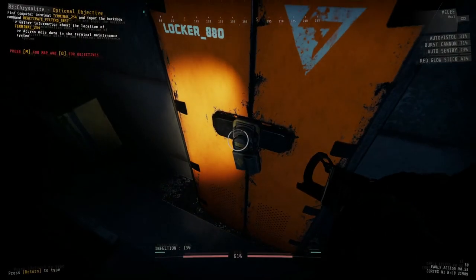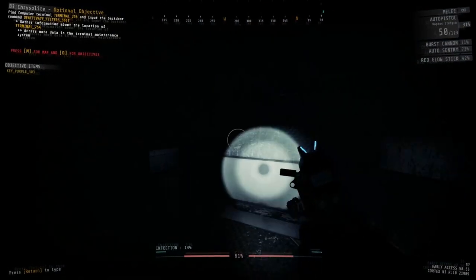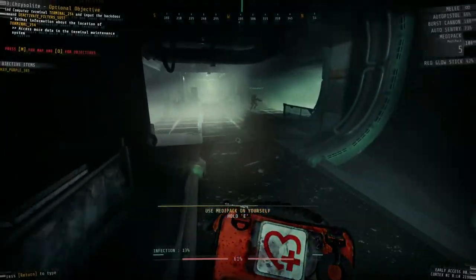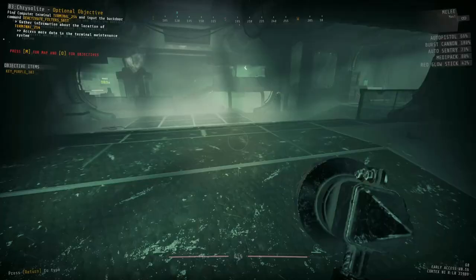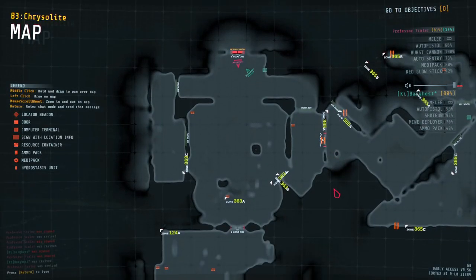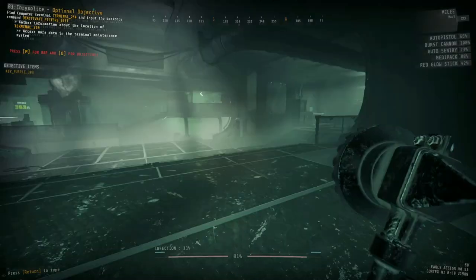Once you've cleared out the zone or just collected your keycard and resources, you can then leave and head back to zone 366's security door to get ready to deal with that. The security door to zone 366 is a Sustain 1 alarm, that is also a blood door, that is also a screech door. Let's start off talking about the sustain portion of it with the floor plan.